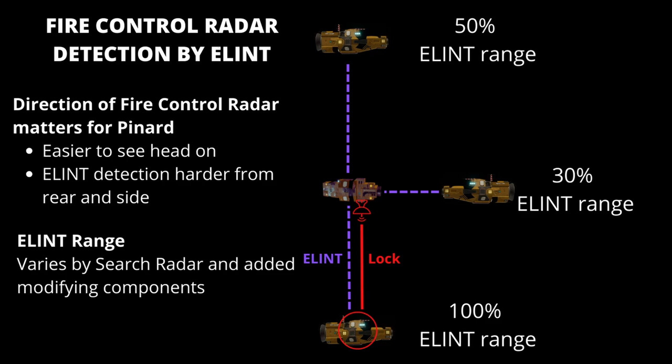Being perpendicular or to the side of that lock, you'll be able to use 30% of the ELINT range to pick up that fire control radar. Note that ELINT ranges vary based on the type of array you are using — your frontline, your parallax, or your spyglass — and any modifying components you add onto that. Ultimately, if the fire control radar is pointing in the general direction of the ship with a pinart you're going to detect it much more easily, whereas you'll be less likely to detect a fire control radar that you are behind or to the side of.